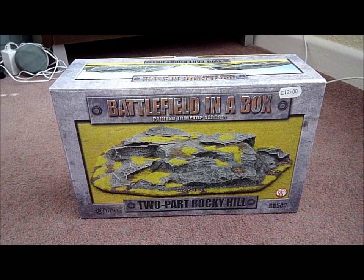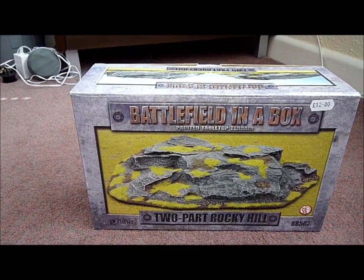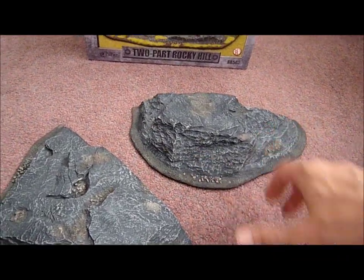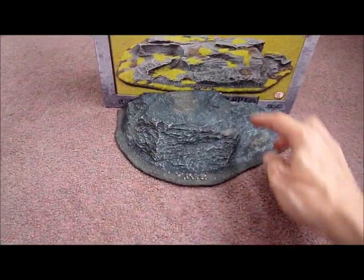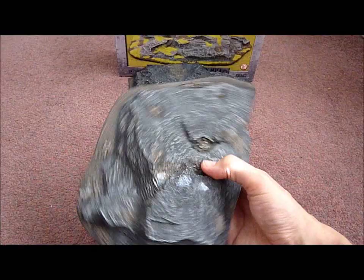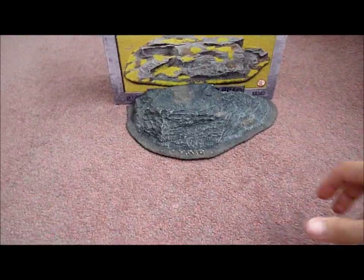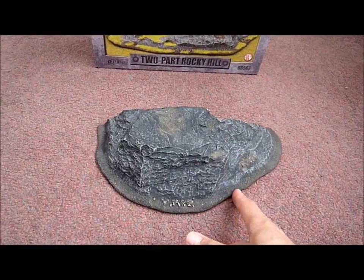I've just got back from my local model shop and I found this - Battlefield in a Box, Rocky Hill basically. It comes in two parts, which I think is going to be absolutely ideal for my board. The Wraithgate idea - I just didn't get any inspiration for it really. And having seen this, I think having it at the back of the board with the Dire Avengers standing on is going to be ideal. And then this other section I'm going to paint up into my Necron terrain - it could be nice to have an edge piece for my Necron board. This larger piece is going to be ideal for my Aldar, so I'm going to paint it up in my Aldar style.